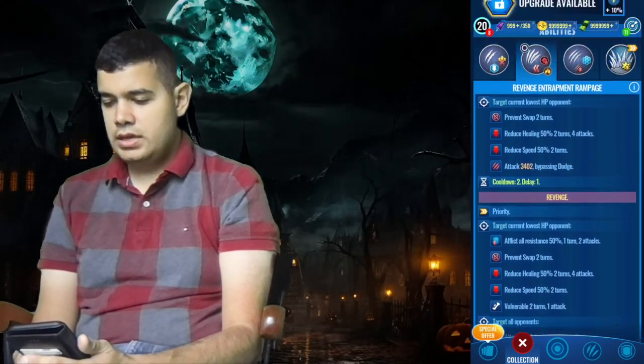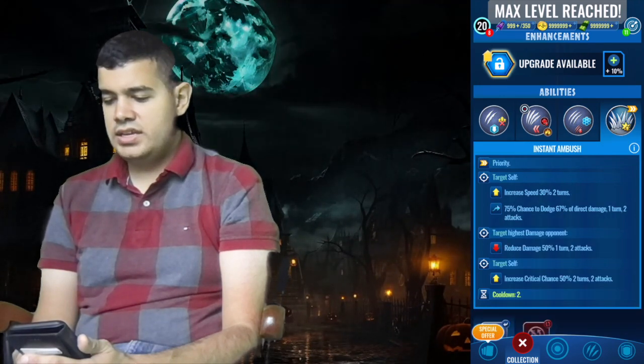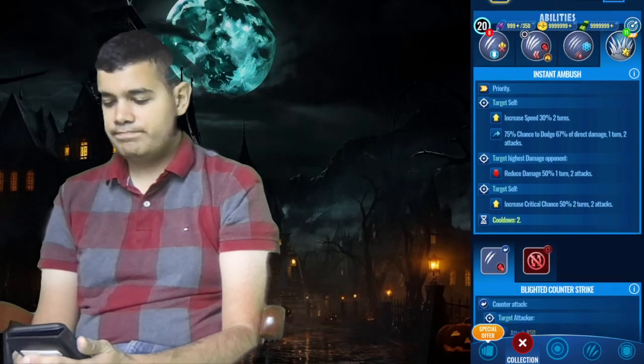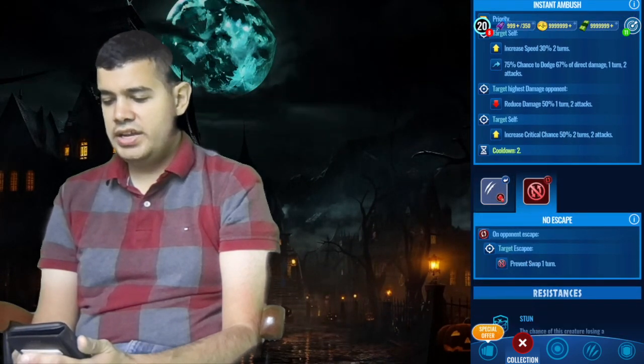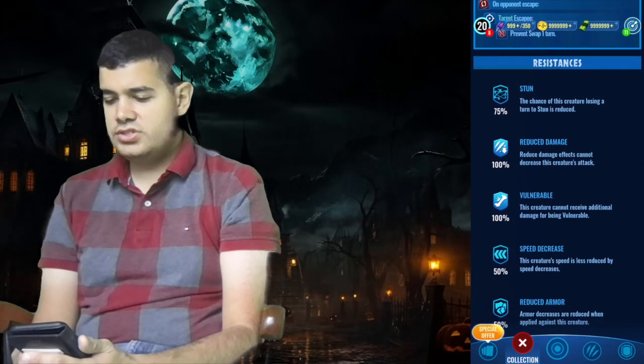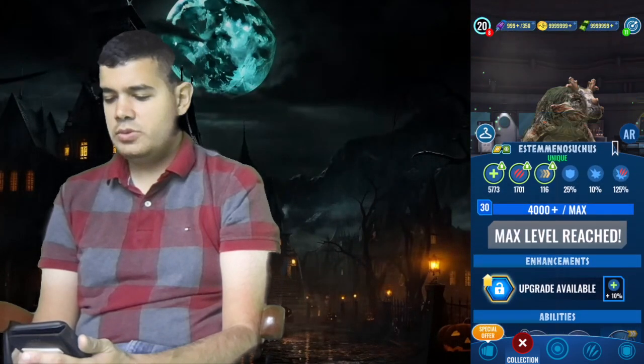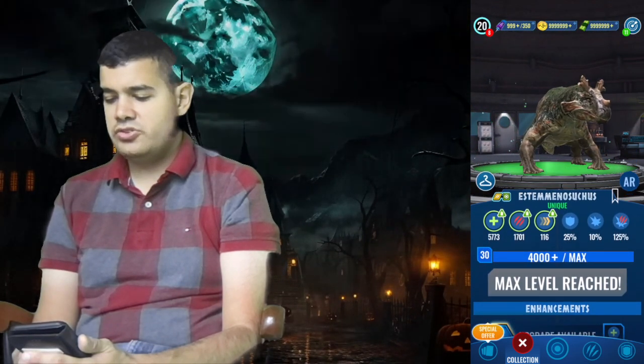It also knows brief shielded distracting strike and instant ambush. The other abilities are blighting counter strike and no escape. Resistances are 75% stun, 100% reduced damage, 100% vulnerability, 50% speed decrease, and 50% reduced armor. Not too bad — maybe it could do well in tournaments, but we'll see.